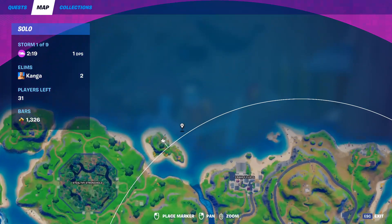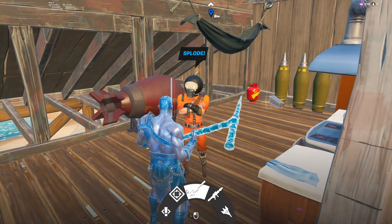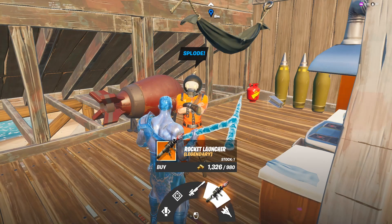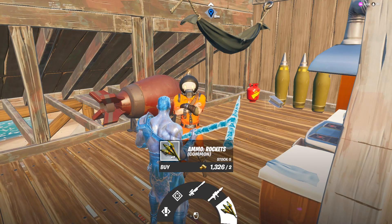Explode spawns on the island northwest of Craggy Cliffs. From him you can get a quest, you can get a bounty, you can get the Boom Sniper Rifle, you can get a legendary rocket launcher for 980 gold, and you can also buy two rockets from him for only 2 gold.